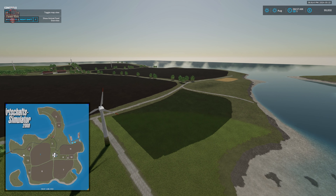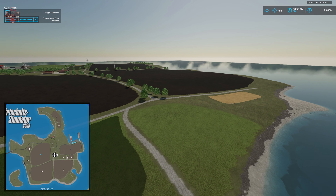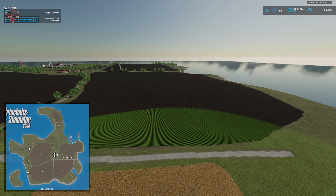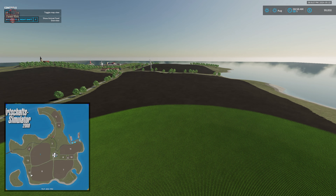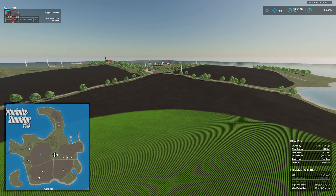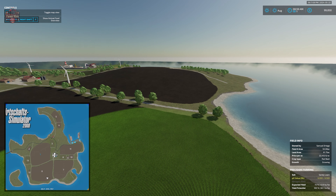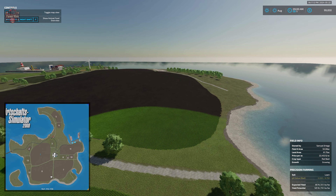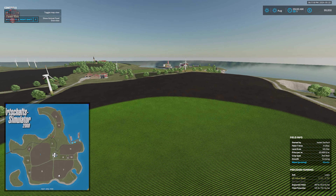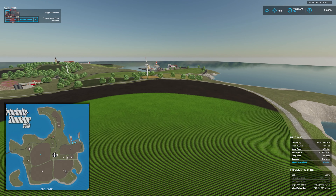With respect to our scoring metric: we give the map zero points for production being built in or areas set aside for it — there are no pre-leveled, graveled, or concreted areas for placing productions. For the ability to sell all base game farm items, animal outputs, and productions — yes, full point. For the main farm being customizable — full point, since you can sell everything at the main farm.